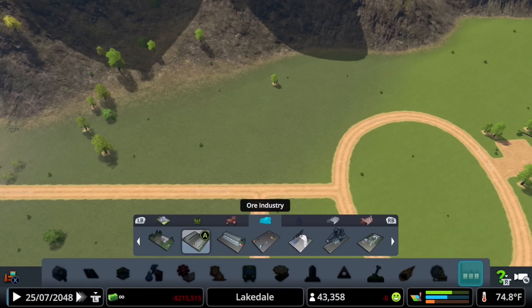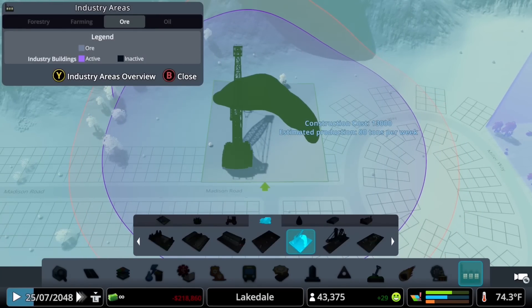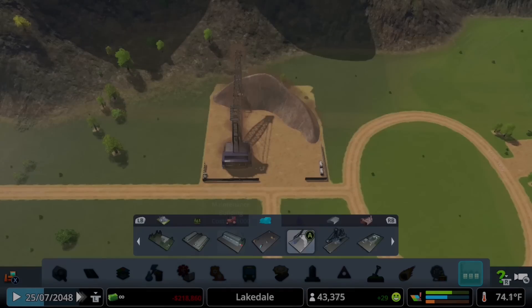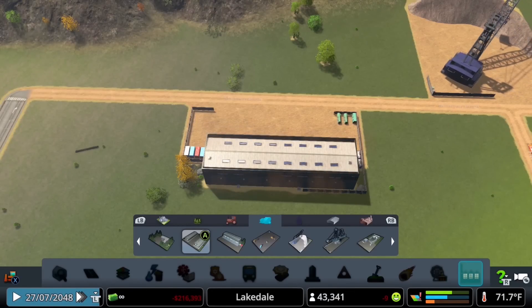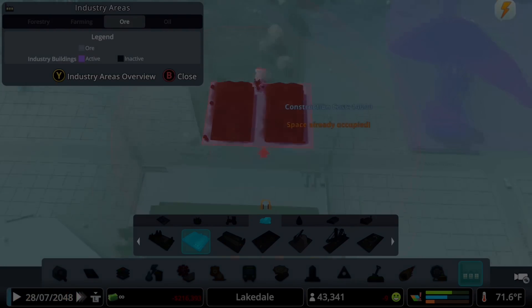We'll add in the ore mine itself — this is the quintessential asset for ore extraction. You can go with an above-ground operation, a tunnel-style infrastructure, or a combination. Then just add in some extraction-related buildings which will help level up this whole painted area.